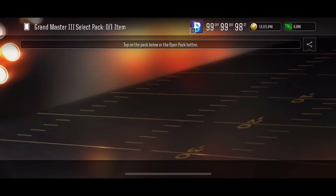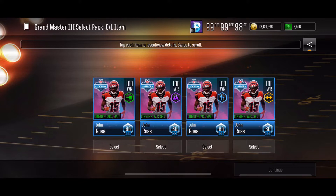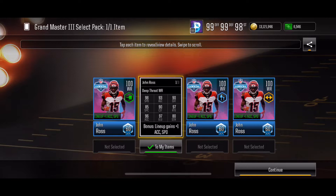So let's check out John Ross here guys. We get the Grand Master 3 Select Pack, all four different schemes. We are slowly converting the team to West Coast, so we are going to go with the West Coast Master. And he is right off the bat a 100 overall — that plus one speed and plus one Excel to the lineup is super nasty.